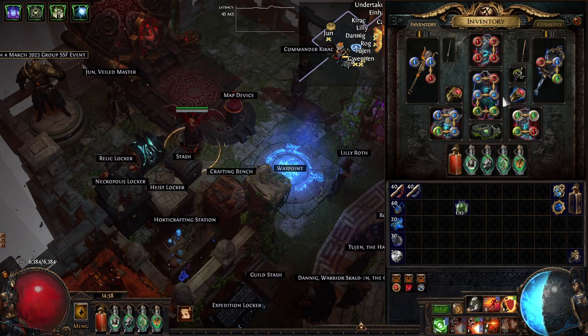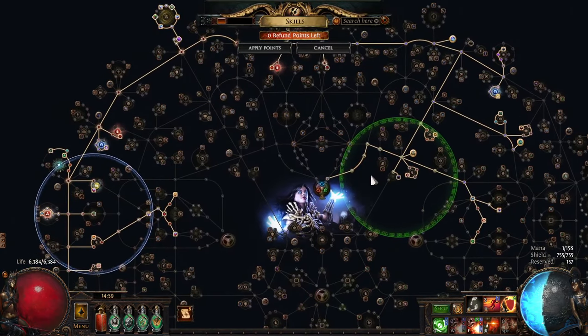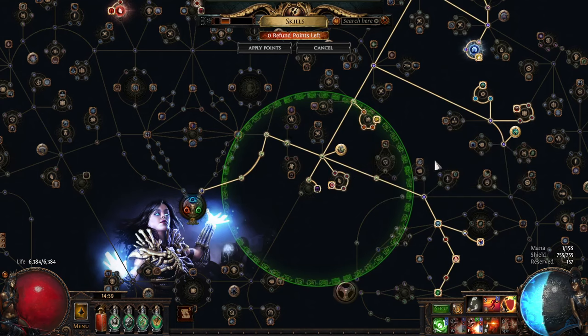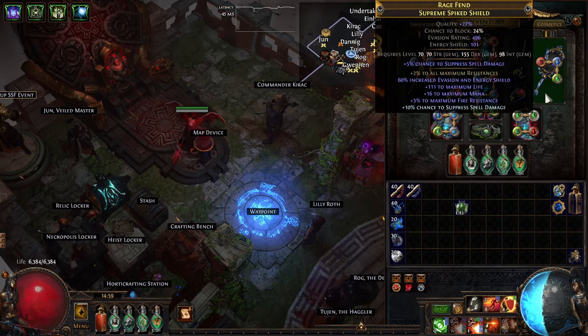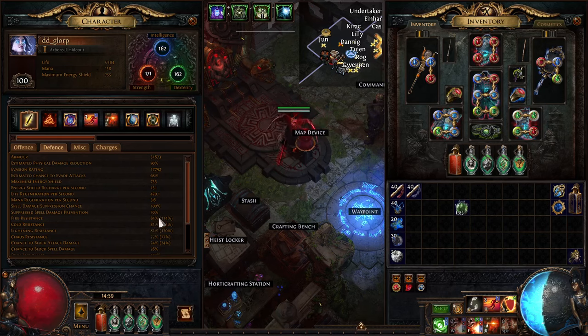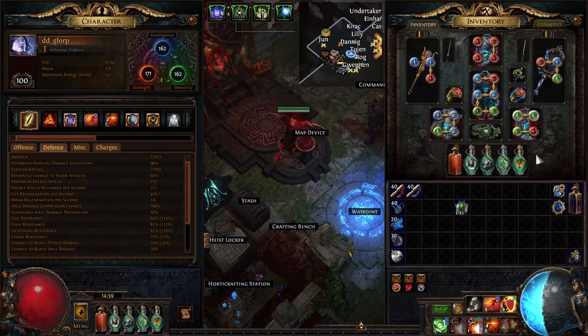Changed up my plans after seeing T17 content - specifically how spammy the fizz hits and all that other nonsense was in those maps. I went to what I had planned early on: a Militant Faith Jewel for the Power of Purpose node, which gives you mana converted to armor. You focus on having more armor and scaling maximum resistances for elemental mitigation. Compared to 4th Vow setups, we get similar elemental mitigation - I'm at 81, 81, 84 max res. I get similar or maybe slightly better elemental defenses situationally, but much better physical defenses against spammy hits, due to having insane amounts of armor. My character is at almost 52,000 armor just sitting in hideout.